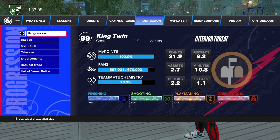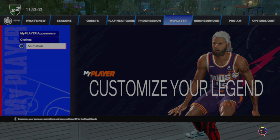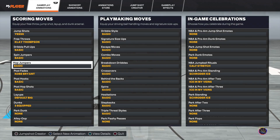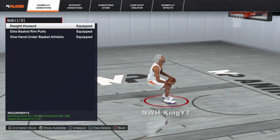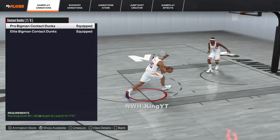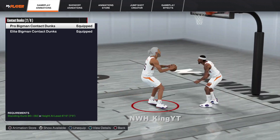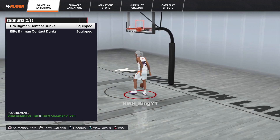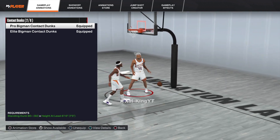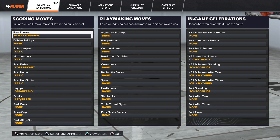With this build you get elite contacts. Let me go show y'all — y'all think it's a game. That's all you need. Look — contact — you get the big man contact and elite big man contact dunks. You're still getting the elite dunks, look at this. Rise Up on Gold and Fast Twitch on Gold — those two combined, it works. This is a build worth grinding.